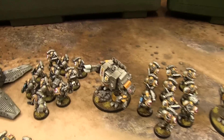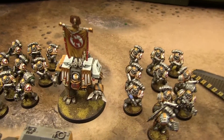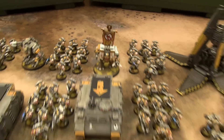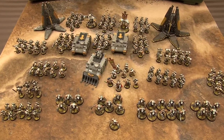We've got two Forgeworld Dreadnoughts: a Mark IV twin-linked lascannon — which usually counts as a power fist — but it's also a breaching drill slash heavy flamer. And then the Venerable Forgeworld Dreadnought. So there it is — a whole battle company plus a large contingent of first company guys, plus some vehicles, support, and characters.